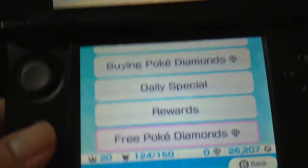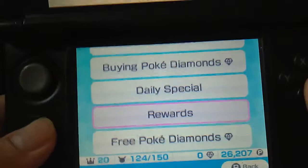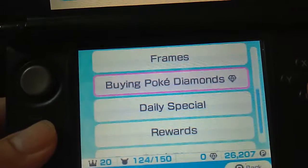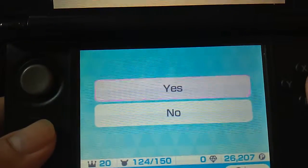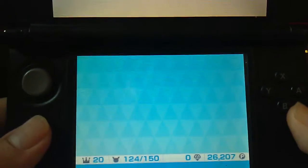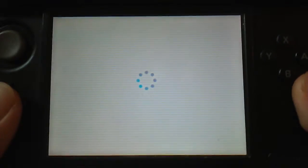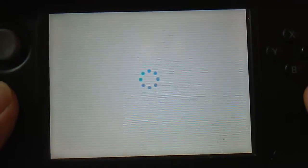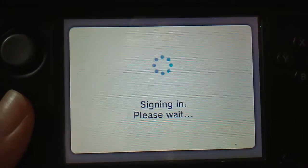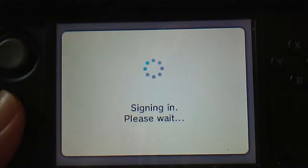The stick works horribly on this game, so you want to use the D-pad. I'll show you some of the prices for diamonds — I think it's pretty reasonable, though I don't expect to ever buy anything for this game. I never do that with free-to-play games. It has to connect to the internet real quick, I guess in case prices change.